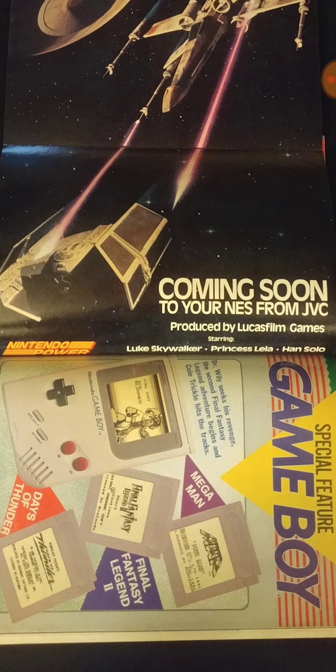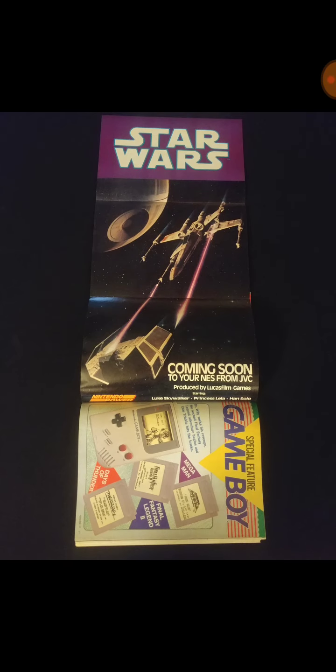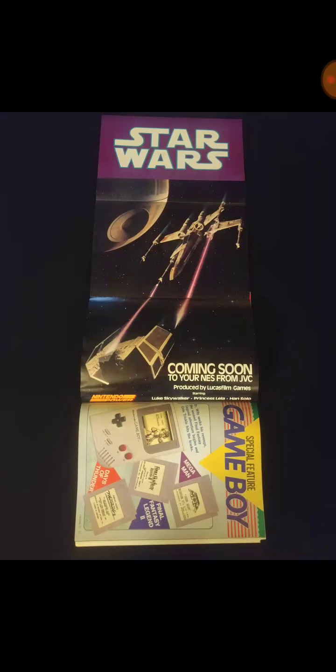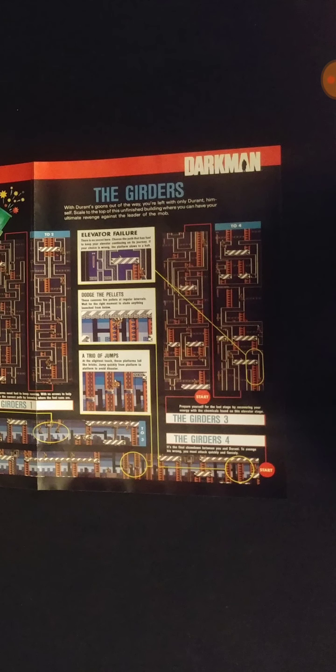Here's Final Fantasy Legend, Mega Man, Days of Thunder, and the Game Boy feature — major third-party titles on the NES now coming to Game Boy. And then here's Star Wars, finally coming to the NES from Japanese Victor Company. On the back of that centerfold was Darkman — you wouldn't think that would be made into a video game, but it was. And it was a cool game for a licensed game.